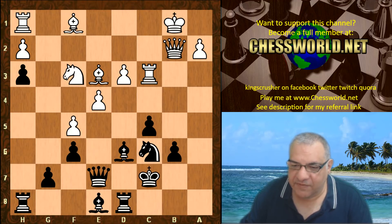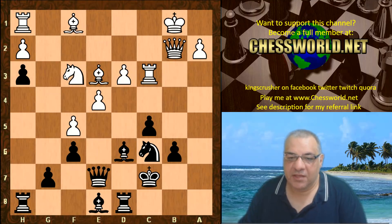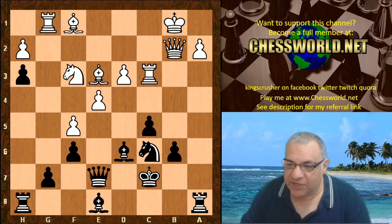This is very interesting — King c7, with plans to target that poor little a-pawn. You'll note that with Bishop f7 and the rooks potentially doubling on the a-file, this is a really beautiful positional idea. If that a-pawn can be pressurized, it's a really elegant plan.